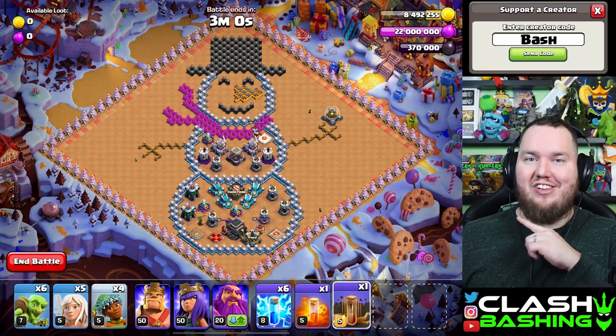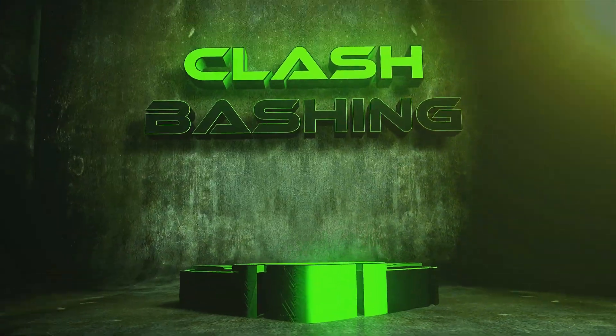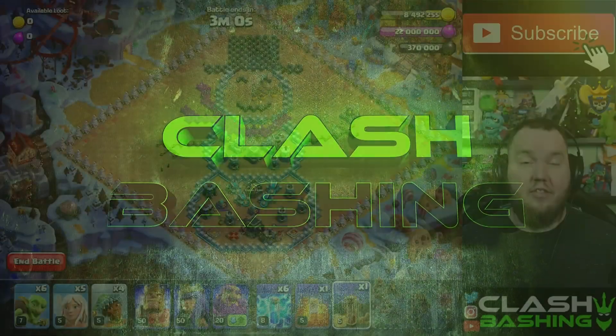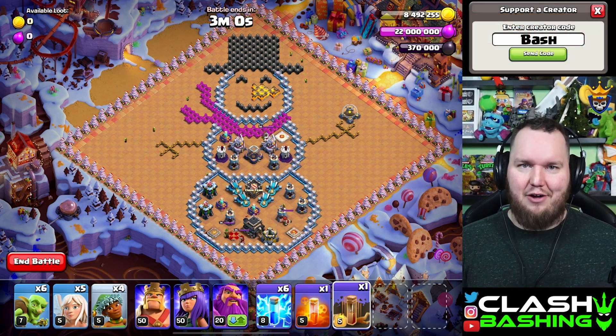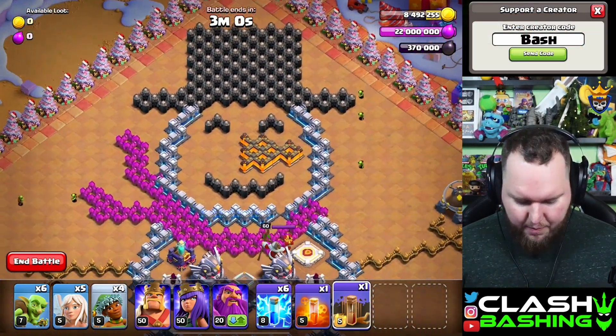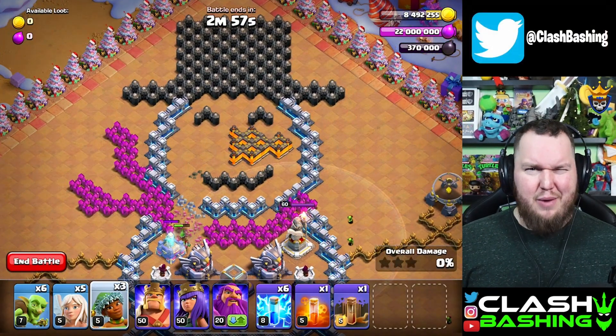I'm going to show you how to three-star the fourth Jolly Clashmas challenge. This challenge is set up for a queen charge or warden walk with some lightning spells to zap out some important defenses. Also note there is a hole on this base we can take advantage of, but in my plan we're not going to do that.